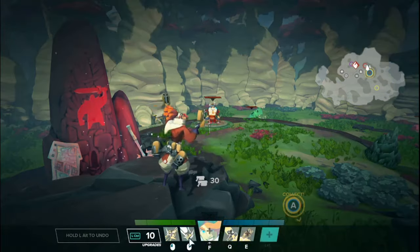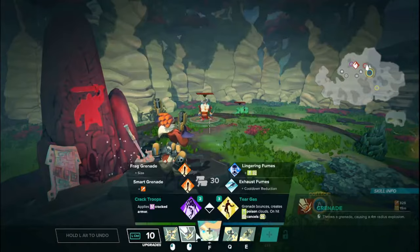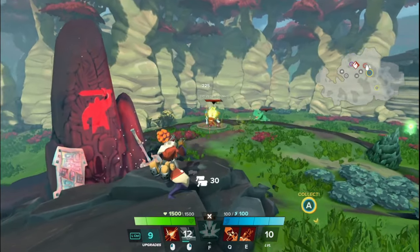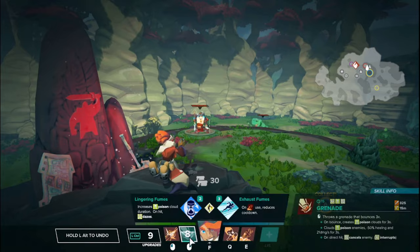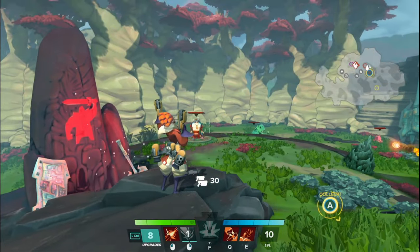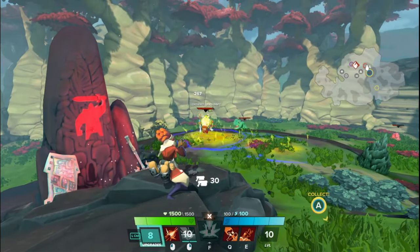Next up is Beckett. Her smart grenade upgrade no longer pushes enemies on direct hits — it just explodes instantly. But the tear gas upgrade now applies a cancel on hits near the immediate location of the grenade when it explodes. And then the tier 2 lingering fumes now applies a daze effect when it directly hits, so the immediate space where it lands briefly dazes for one second.